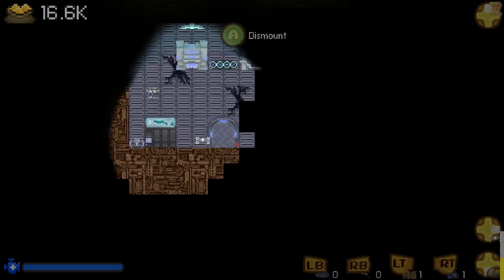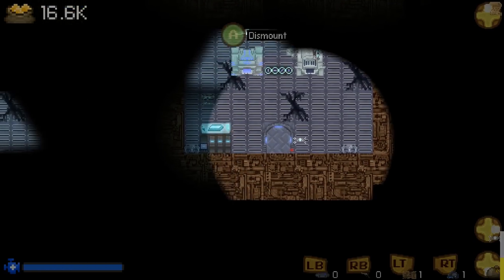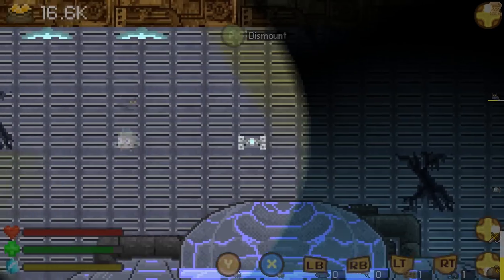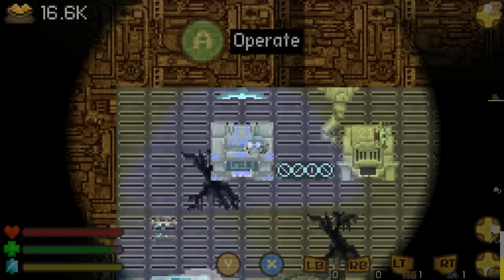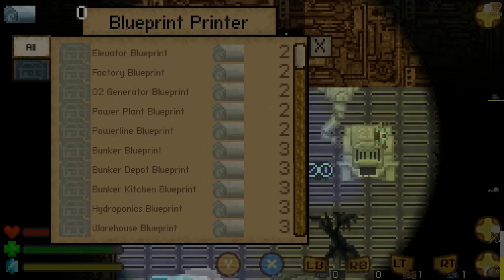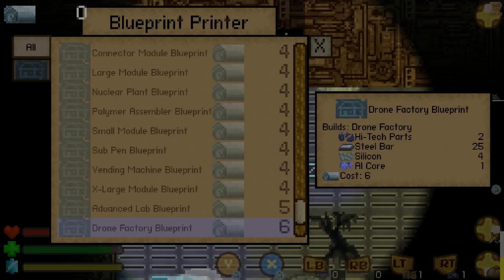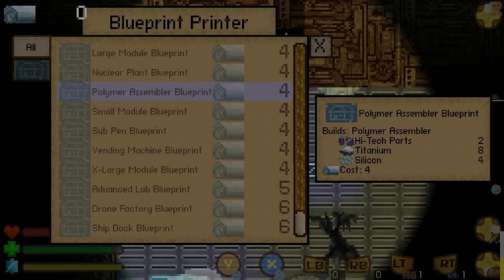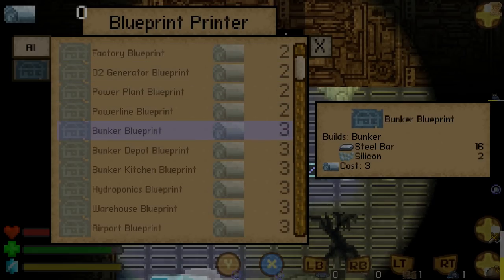Oh look, burgers! I found a burger joint - well done drone. There's also a chest. It's safe for us to go down there as an area I didn't explore last time. What is this? A blueprint printer - for which we need, I don't know what that costs. It allows us to print pretty much anything by the looks of it. Polymer assembler - there's so much stuff in this bloody update.